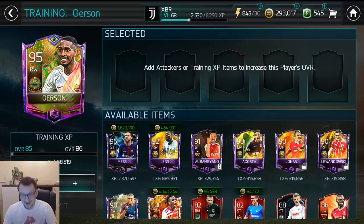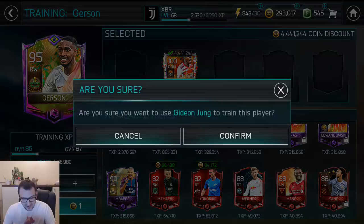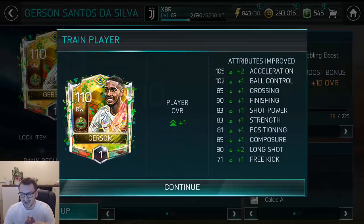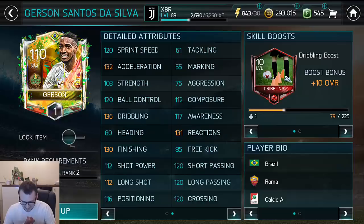Right now we should have Jerson at 110, and with Jerson we can upgrade everybody. Jerson is looking nice at 126 overall — 130 finishing, 136 dribbling, 132. That's a nice card, that's a nice looking card.